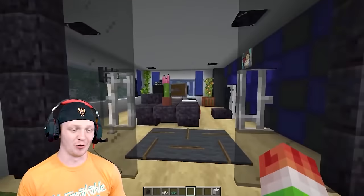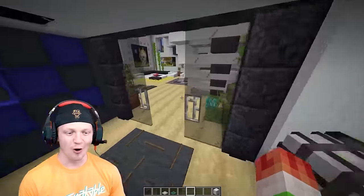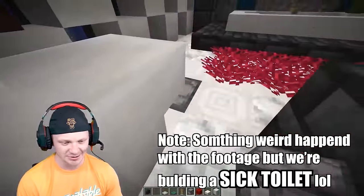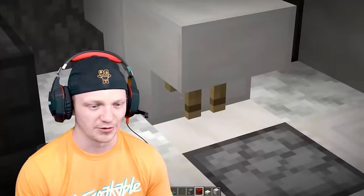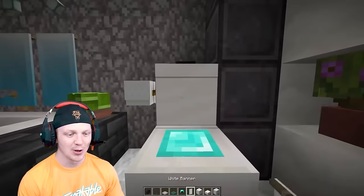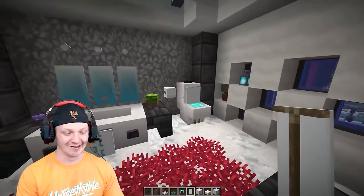Throw a ceiling fan in your bedroom as well. Now in the bathroom area, we're going to dig out a spot, place a slab, put a dispenser here and then an armor stand in it, spawn it in, remove that block, and drop a diamond helmet on there. If you want to get extra fancy, drop a banner. You have just upgraded your basic toilet — you now have an actual toilet with water in the middle. That looks really, really good.